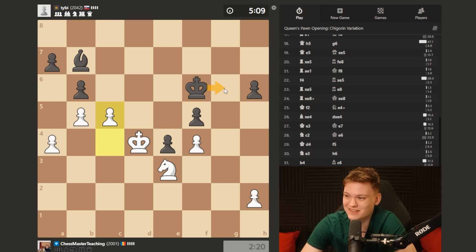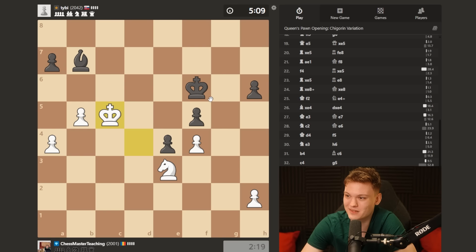C5 - he's trying what he should try for sure. He's going for h5 and then h4 and then h3, but it's so slow.